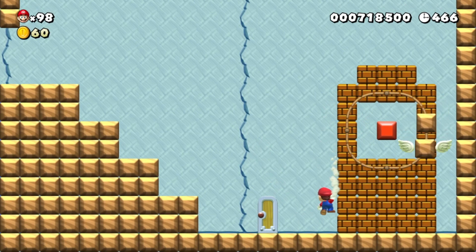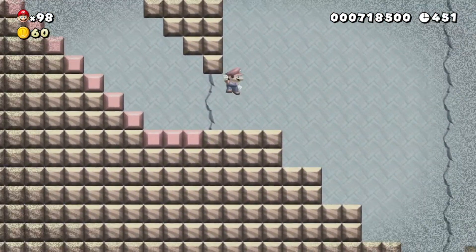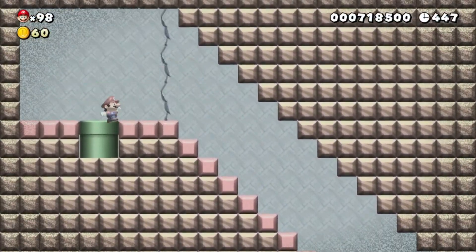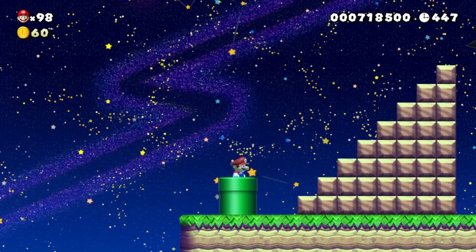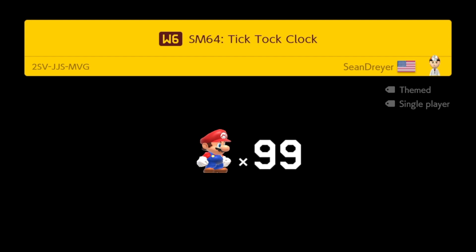I think this is the Tick Tock Clock painting right here. I'm confused about what this means. We're going up this way. I don't know if this is just the third floor up here, but either way this is where we're going, and this is the end of this hub level. Top floor — on to Tick Tock Clock now.